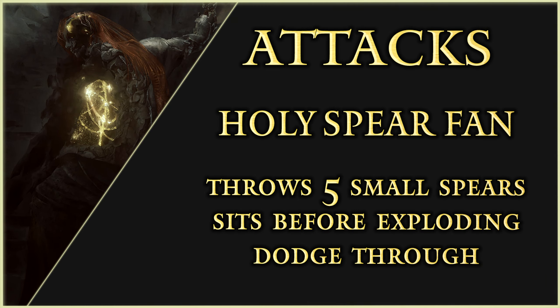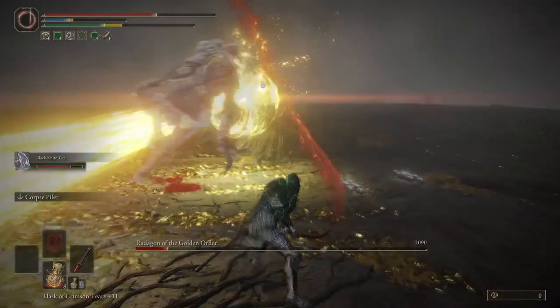The second attack, Holy Spear Fan: Radagon will throw 5 small Holy Spears in front of him, which also sit before exploding. You can dodge through this attack as he throws them at you.